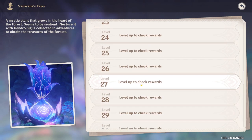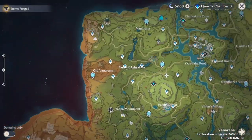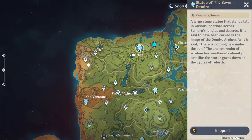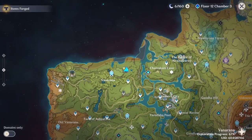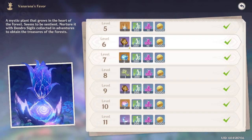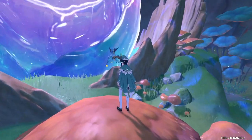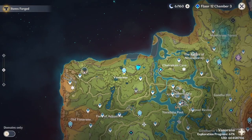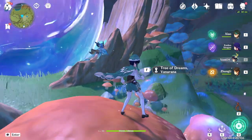You get it from level 28 of the Tree of Dreams. And then you also get your sixth key from the Dendro Statue of the Seven, upgrading it to level 6. That will total you to six keys, because if you get your Tree of Dreams to level 28, that means you got the level 8 reward key and also the level 18 reward key. And if you got your Dendro Statue of the Seven to level 6, you also got the level 2 key and the level 4 key — totaling six keys.